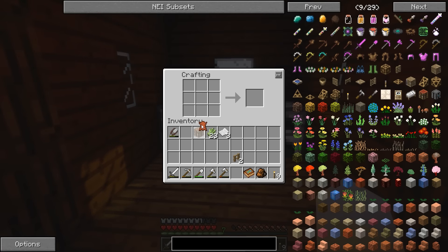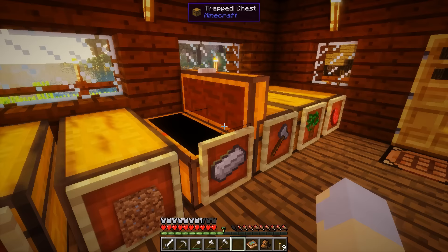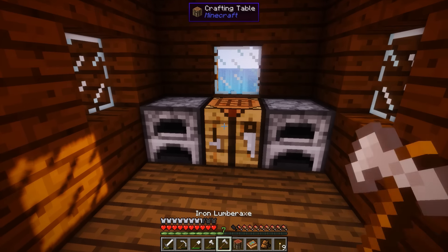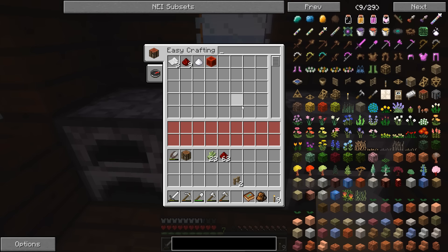Let's try this thing out. We've got a crafting table, and it's supposed to be crafting table, redstone, and a book to make the Easy Crafting Table. Let's just put that here. It shows you the things you can make and takes the materials right out of your inventory, which is pretty cool.